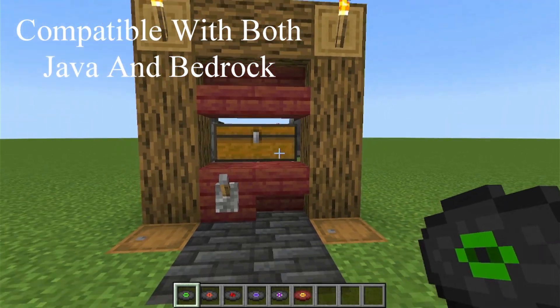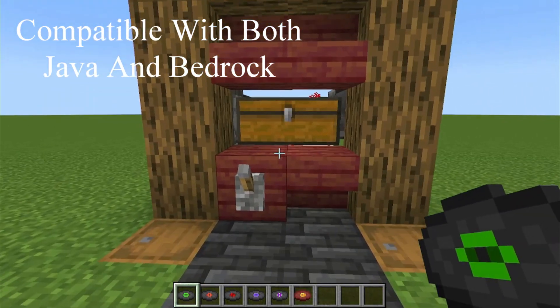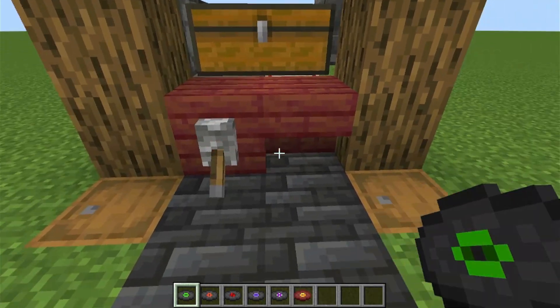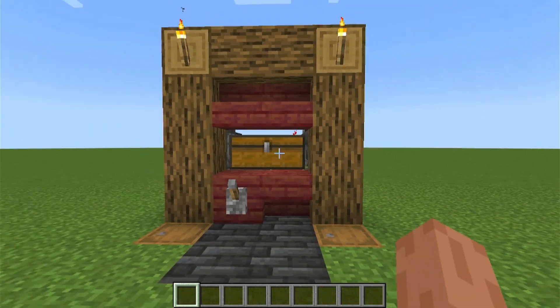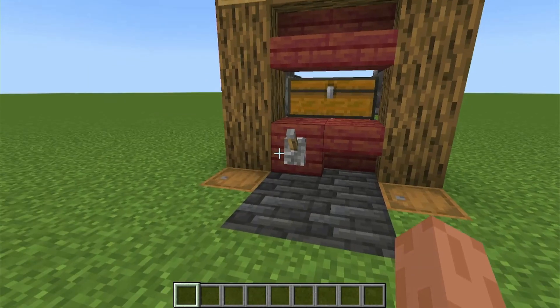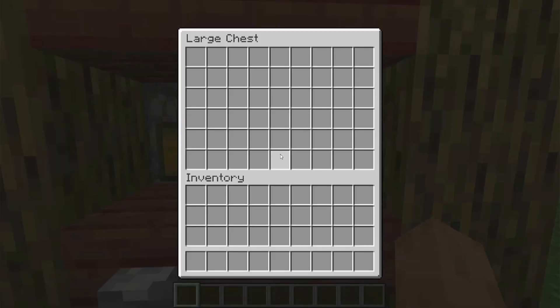On a bit of a side note, this design is designed to work on both Bedrock and Java editions of Minecraft. In any case, you just flick the lever to load her up, throw in the disc in whatever order you want. Then hit the switch and she will loop and play the music infinitely in that order until you hit the switch again, and it will eventually all end up back in this chest.